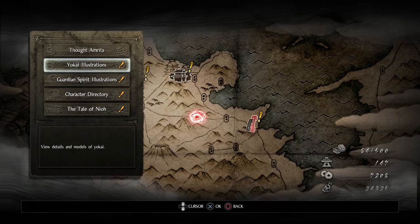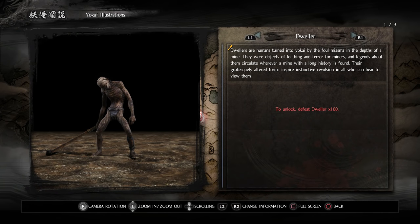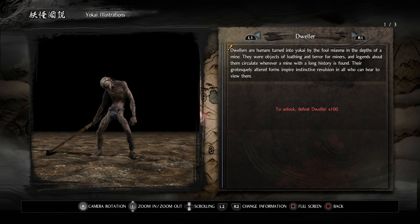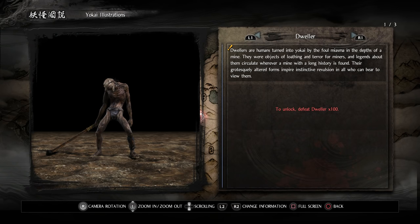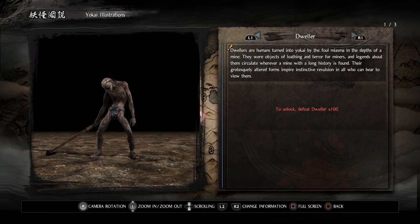This section lets you view details and models of Yokai. First off we've got the Dweller: humans turned into Yokai by the foul miasma in the depths of a mine. They were objects of loathing and terror for miners, and legends about them circulate wherever a mine with a long history is found. Their grotesquely altered forms inspire instinctive revulsion in all who can bear to view them. That's the type of Yokai we were mostly fighting in that mission.